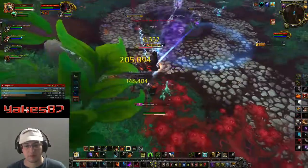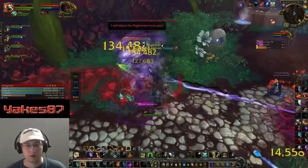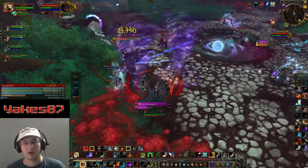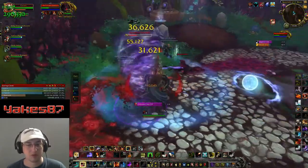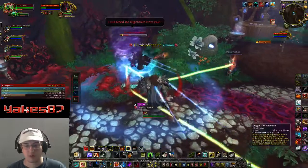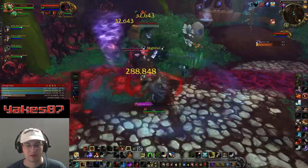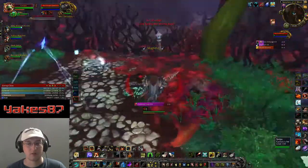As far as cooldowns go for boss fights with the survival hunter, I have Murder of Crows — which I also use on my beast mastery build — and then Aspect of the Eagle, which is like a 30% damage increase, makes you generate Mongoose Bite stacks faster, and gives you a bit of haste. It's a crazy awesome cooldown on a one-and-a-half minute timer.